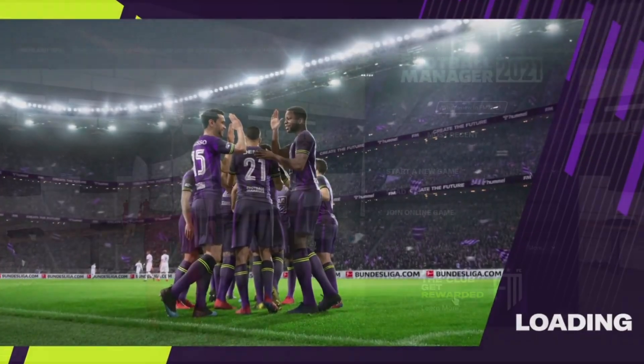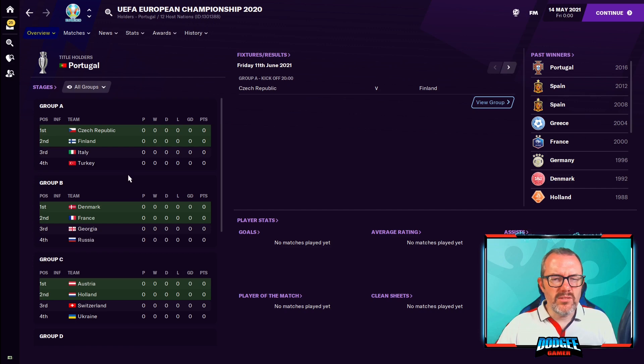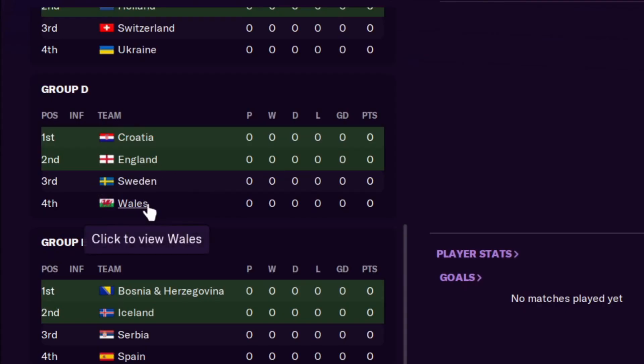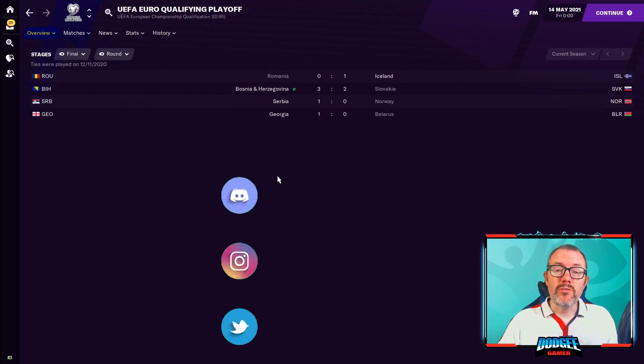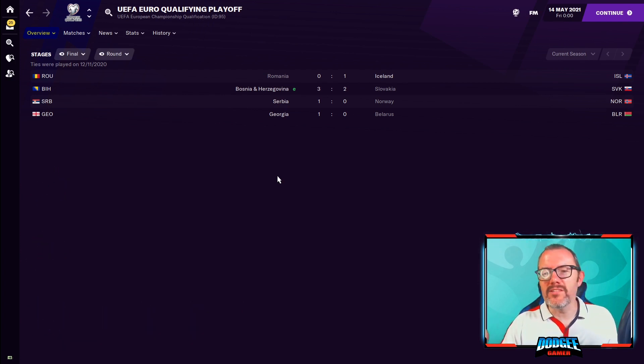Euro 2020 is finally upon us a year late, but never mind. You may be thinking you fancy having a crack at winning the Euros with a nation of your choice. However, load up FM21, holiday through to May or June, and what do you see? Teams in the wrong group — England in a group with Wales, and Bosnia, Iceland, Serbia who didn't even qualify. No Scotland. That's because your game started in 2020, the game has simulated the playoffs, simulated the draw, and come up with something completely different.